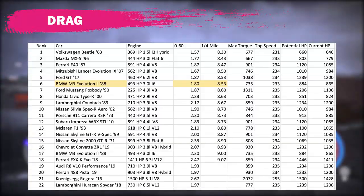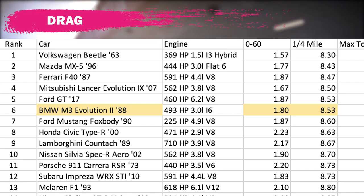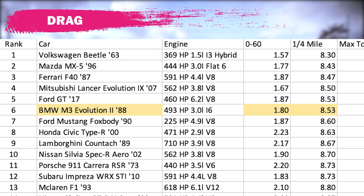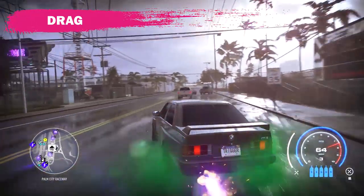With NOS it's definitely fast enough to compete with the fastest drag cars in the game. An 8.53 quarter mile is the same as the Ford GT and it's only 3 hundredths of a second behind the Evo 9. So it is definitely a fast drag car, even though it's rear-wheel drive and not all-wheel drive.